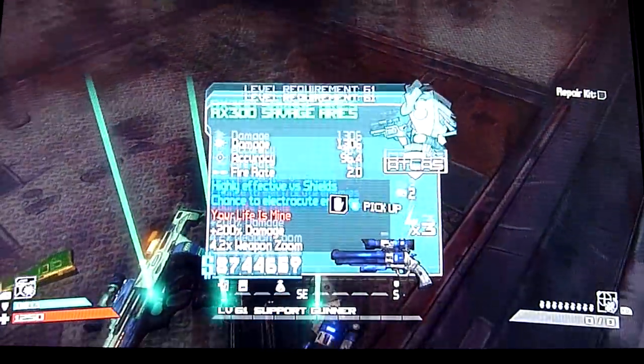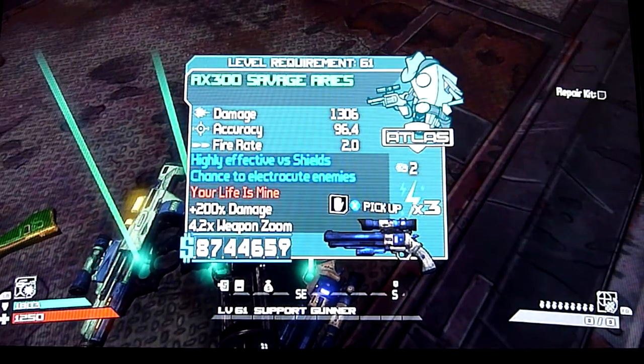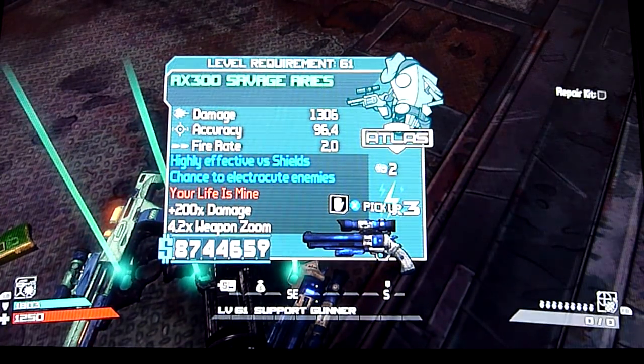First we will start with the Savage Ares, the Atlas Revolver. Decent stats. The red ability, 'Your Life is Mine', is that if you shoot someone with the gun it will let off some transfusion waves — basically like transfusion grenades — so they'll heal you or your teammates if you're close enough to them.